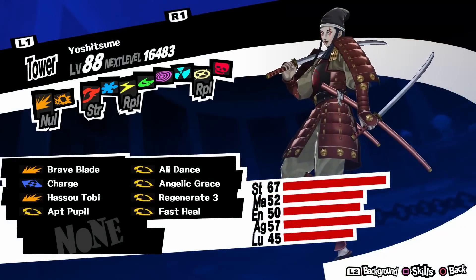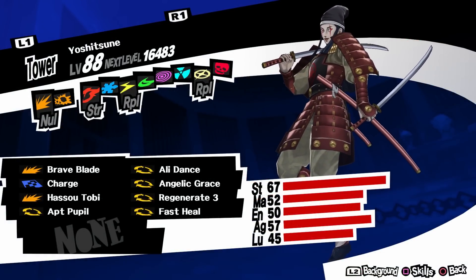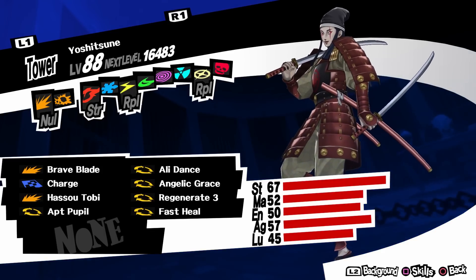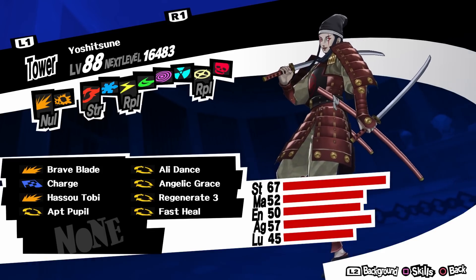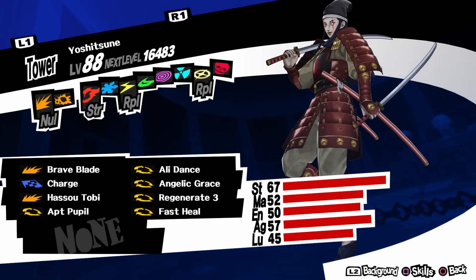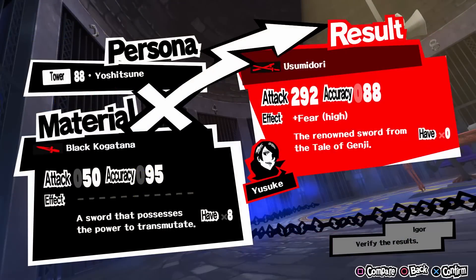Next is Yusuke. His melee weapon requires Yoshitsune, a level 79 persona. Because one of the ingredients of Yoshitsune is Futsunishi, you need max confident rank with Morgana, which is Magician. That happens at the end of the game, so you won't be able to get the best melee weapon for Yusuke until maybe the last dungeon. The weapon is Uzumidori, which has 292 attack. It has a high chance of fearing the enemy, but the problem with these statuses is that they usually don't work against bosses — but I guess something is better than nothing.